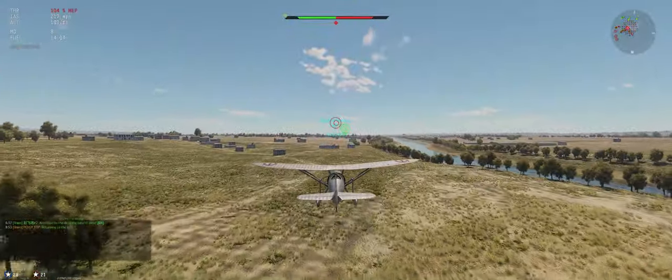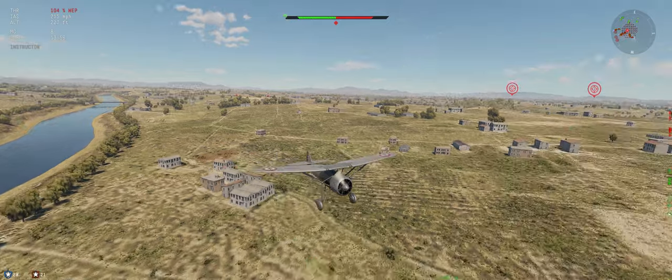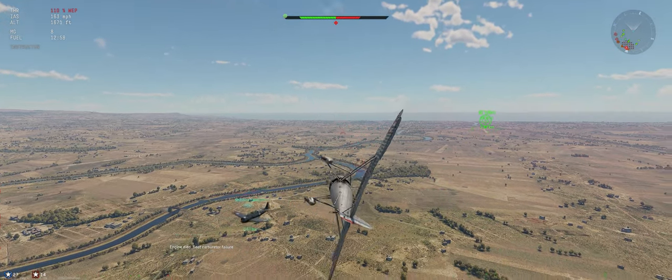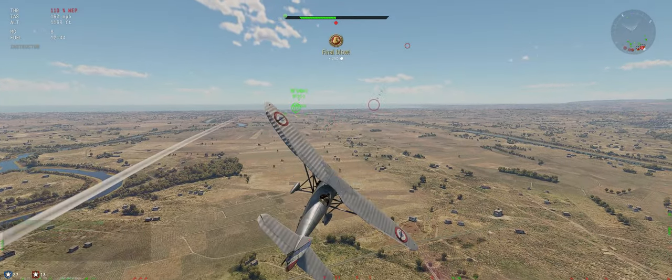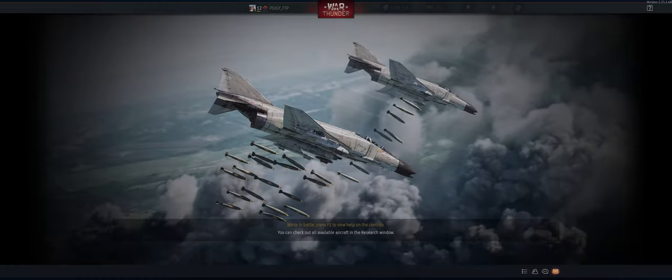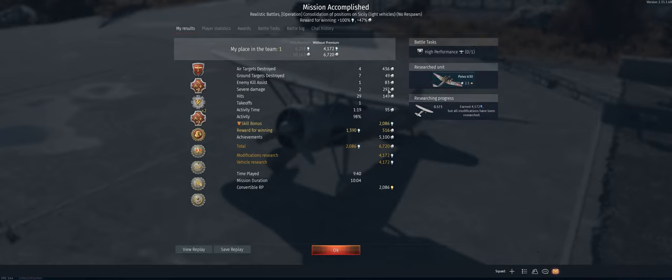Let our teammates know we're going back to base. Our teammates ended up getting the last player — that is game. Best thing to do now is crash your plane into the ground. So that's a quick game but a good one. We ended up with four air targets and seven grounds, and we didn't even make it all the way back to return to base. Hope you guys enjoyed the video — catch you on the next one.